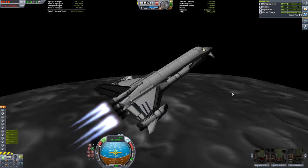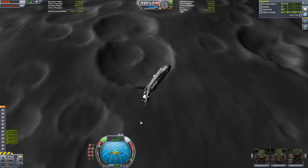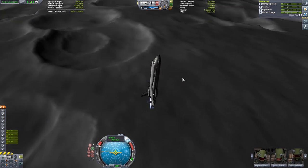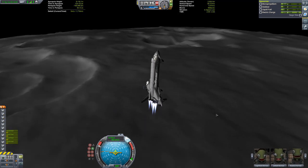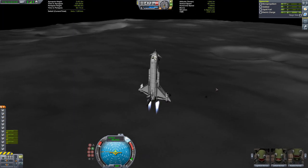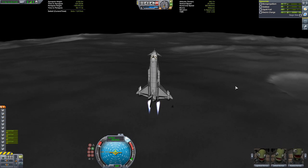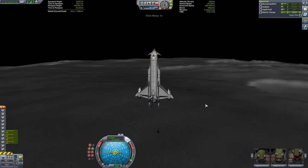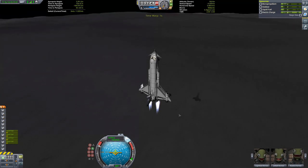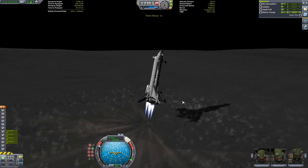If you want to see more SSTO guides or SSTO videos, type it in the comments and I'll definitely do something in that direction. Back to the footage: we're approaching the Mun's surface at about 6 kilometers up. We killed our horizontal velocity and fell straight down toward the surface, now killing vertical velocity and closing in for landing.